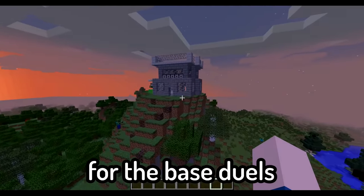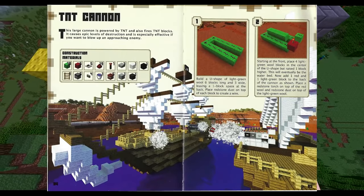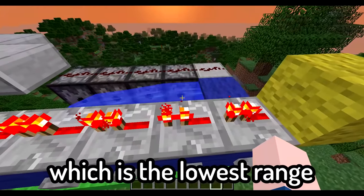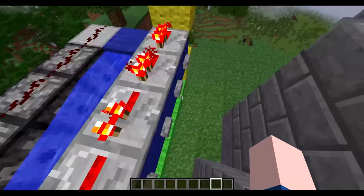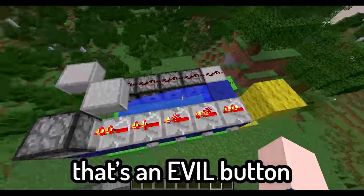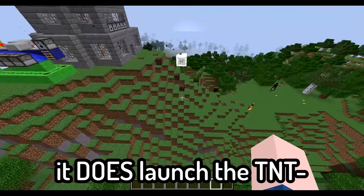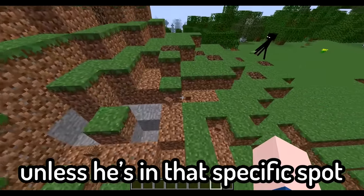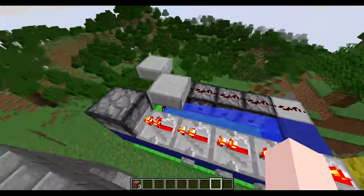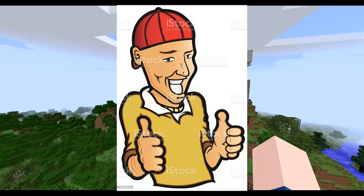Okay, so this is my base for the base duels. I haven't seen Plushie's yet — he said he was going with a nether theme, which should be interesting. I built the TNT cannon like the book recommended. When you press the lowest button, the TNT doesn't shoot far enough — it lands here and blows up the machine and the base, so that's an evil button. If you press a higher button, it does launch the TNT, but unless he's in that specific spot it's not going to deal much damage. I've never played with TNT cannons, but now that I know about them I think they're really cool and have a lot of good potential.